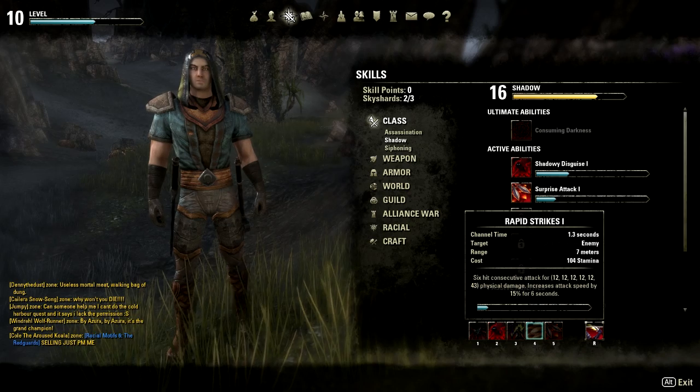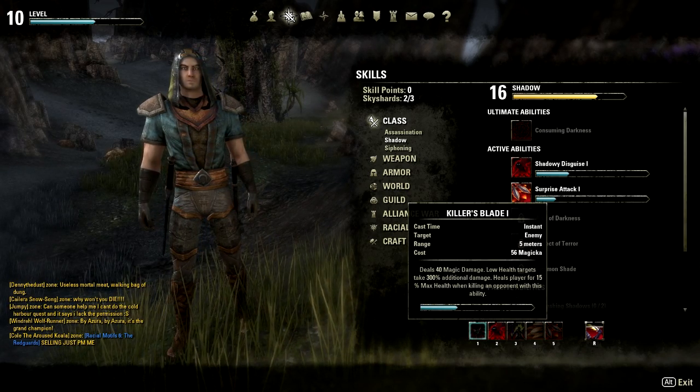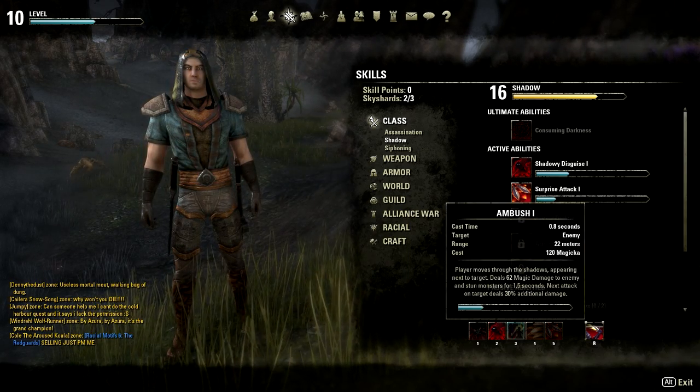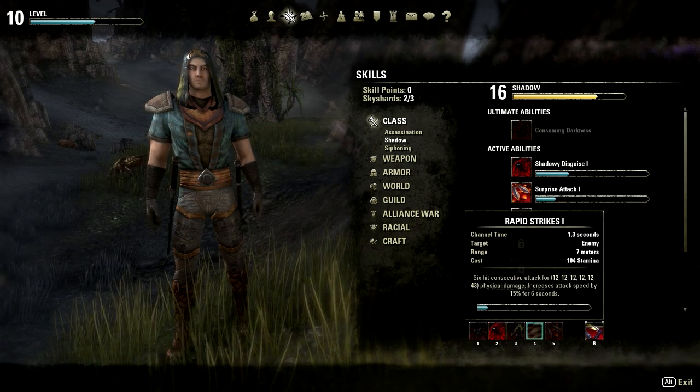Rapid Strikes is a good ability but it takes a while to execute and is mostly a filler — you use your basic rotation of abilities that consume Magicka until you run out, and then use this while your Magicka recharges.